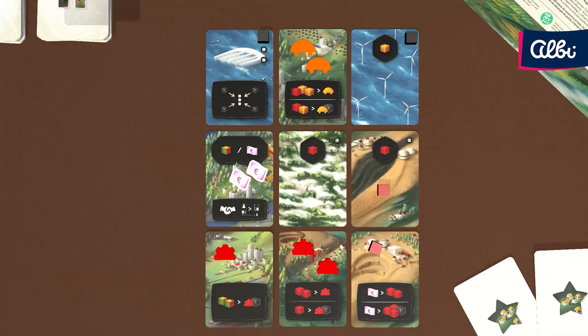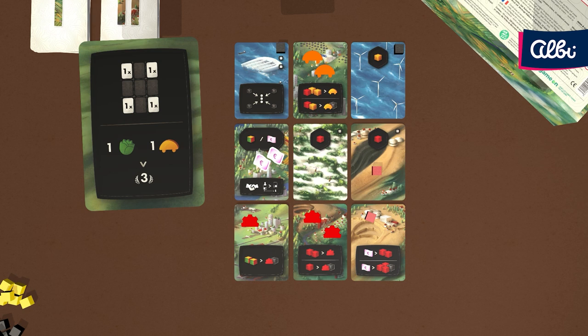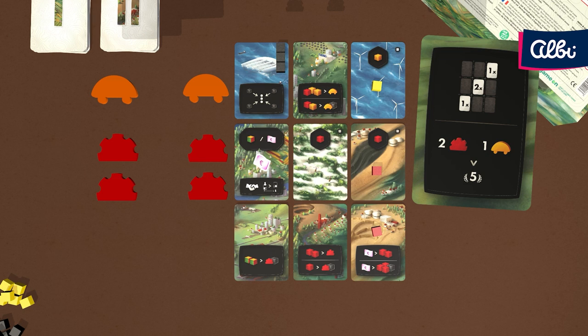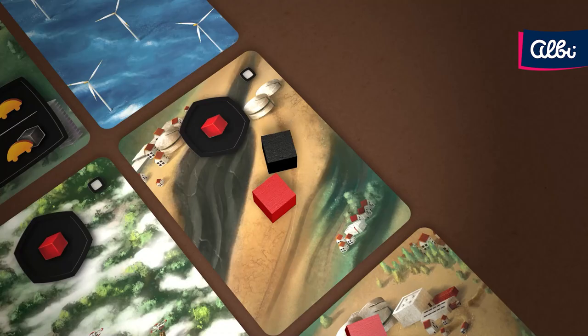When your territory is completely built, look at your two scoring cards and choose one pattern for the final activation, then activate your cards accordingly. Then choose one scoring set from any of your scoring cards, which you can fulfill multiple times if you have enough resources. Also get points for your acquired resources according to the reference card. Ignore resources blocked by pollution, and deduct one victory point for each card with at least one pollution cube on it.